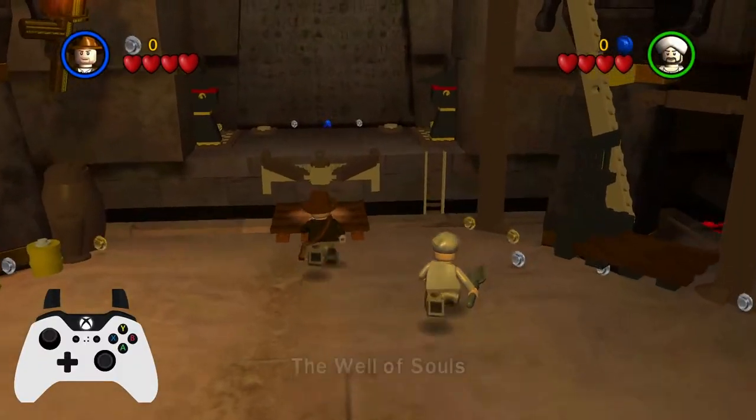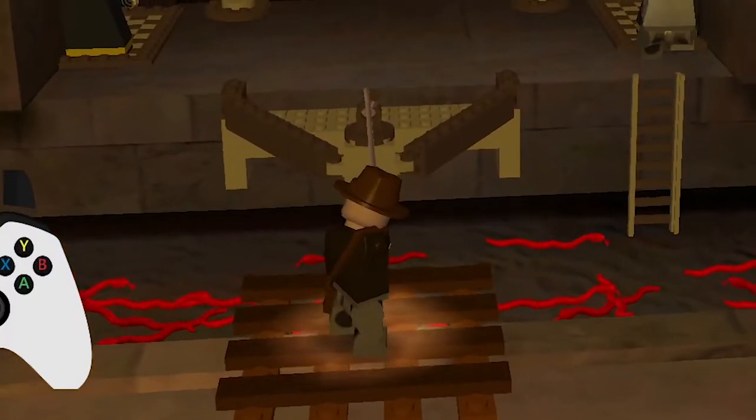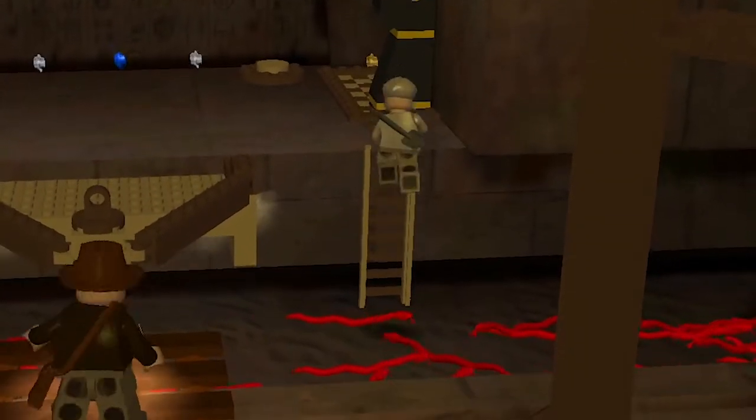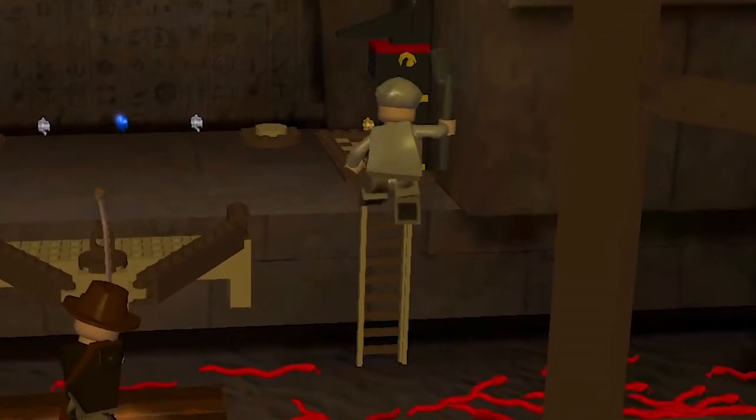The first skip is a standard transition skip. First jump in with Salah and whip the platform as Indy. Meanwhile jump to the ladder with Salah. This is quite an awkward angle and it's quite precise, so try not to wiggle as much as possible.